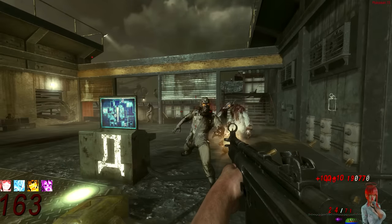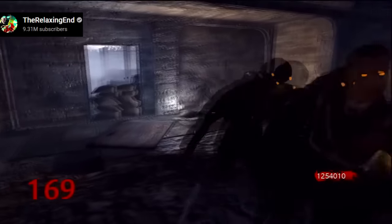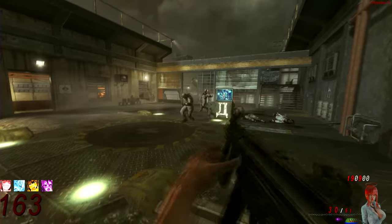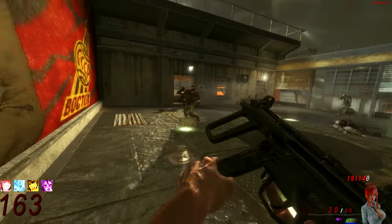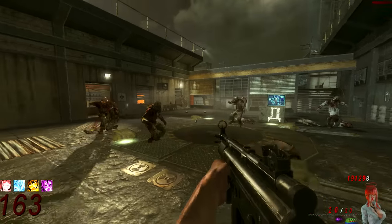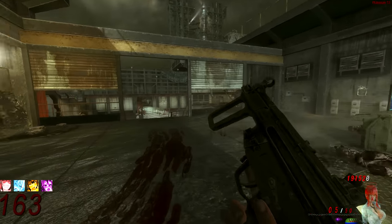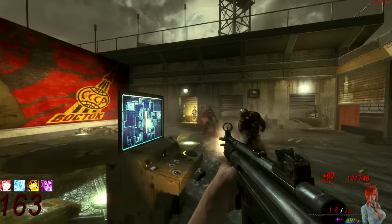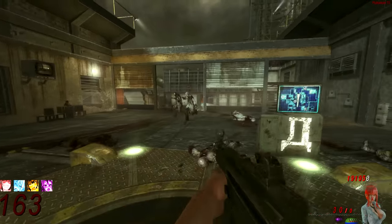Did you know that in Zombies, there is a thing called Instakill Rounds? On World at War, on Nacht der Untoten, Verruckt, it starts at round 163, but in Shi No Numa, Nacht der Untoten, and Der Riese, it starts a little bit later. On Black Ops 1, the Instakill Rounds start at 163. It's basically a bug that reverts the zombies' health — instead of being the health at round 163, they revert back to round 1.